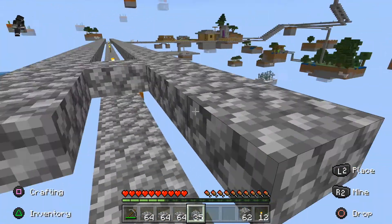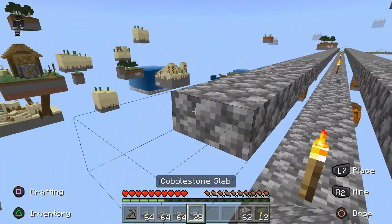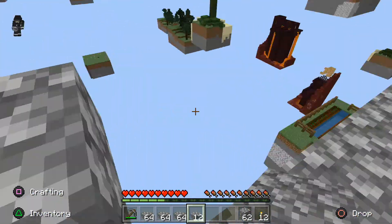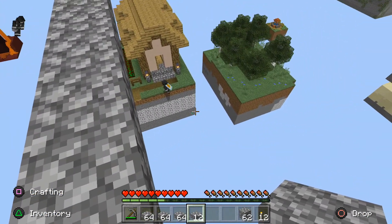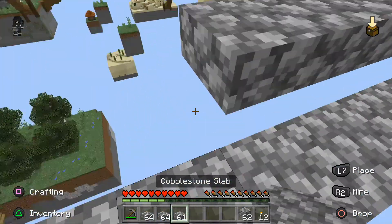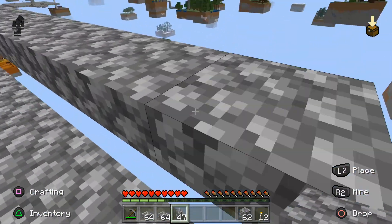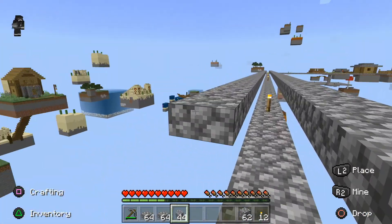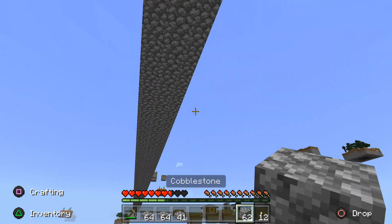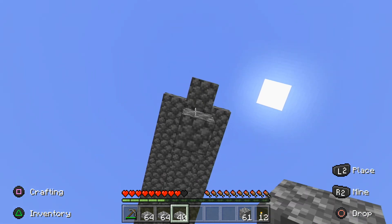I'm concentrating so hard right now. I'm not sure what the point of this island is — it doesn't really do much. Any diamonds underneath? There's an emerald. I see some redstone and emerald too. It's like a four by four island, so pointless — no diamonds here. Oh no — oh, I got it!